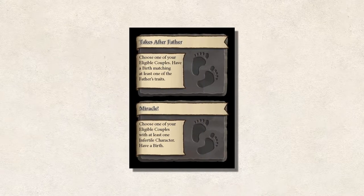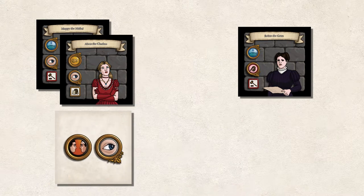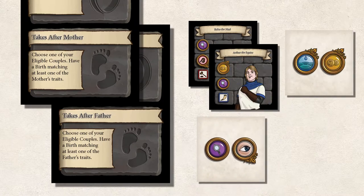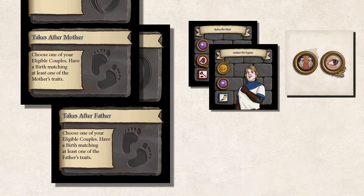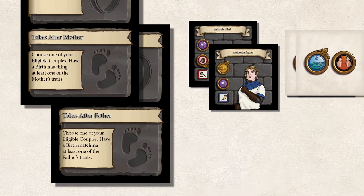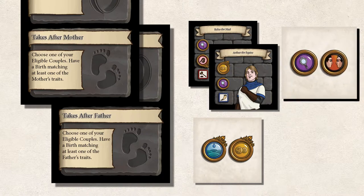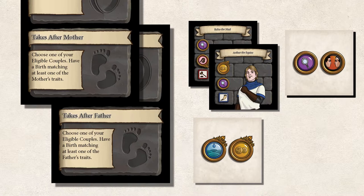Births are the only way to produce an heir in this game. Both couples and unmarried characters can have children, and cards can only affect the player's own house. There are different birth type effects. 'Takes after mother' or 'takes after father' effects will have their next child take one of the traits of one of their parents. When a player plays this card, they look at the trait of the top card of the character deck. If one of those traits matches at least one of the traits of the selected parent, that card is placed below the couple face down, now referred to as child of the house. If it does not match, it is discarded to reveal the next card, and this process repeats until the card qualifies. Shuffle the discarded cards if needed. If in a rare case a card cannot be found, take the top character card from the deck. If at least one of the parents has an illegitimate token, the new card will also receive an illegitimate token. Note that birth effects cannot be played after union effects on the same couple, and not if at least one of the couple has an infertile token.